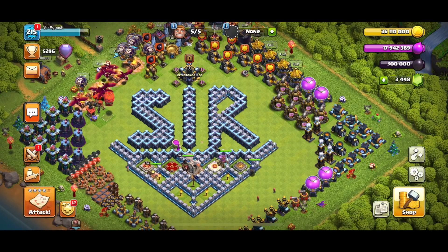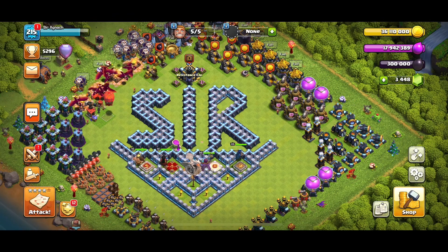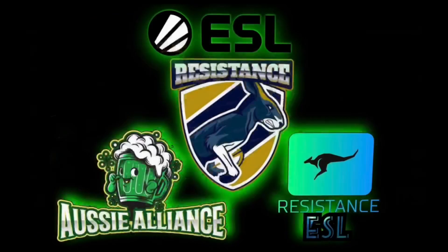Hey everyone, Seragna here and welcome to another video. As you know, every month ESL has a tournament to qualify to Poland where the top four teams from the in-game CWL and the top four teams from this tournament meet up for a place in the world championships. Today I'll be bringing a recap of the first day action for the three Aussie teams: two Resistance teams and Aussie Alliance.